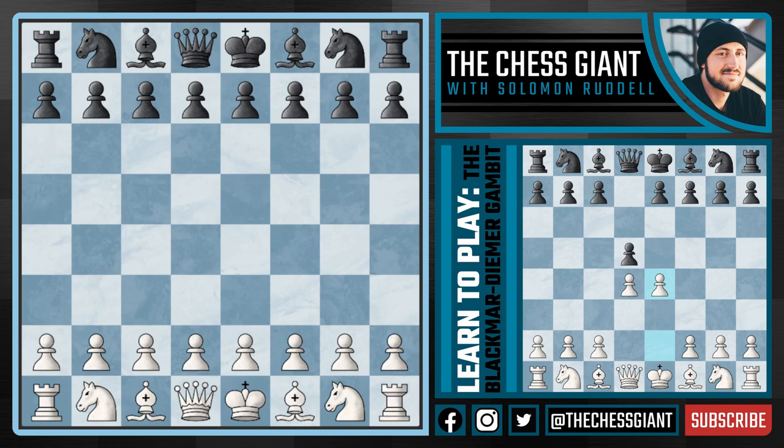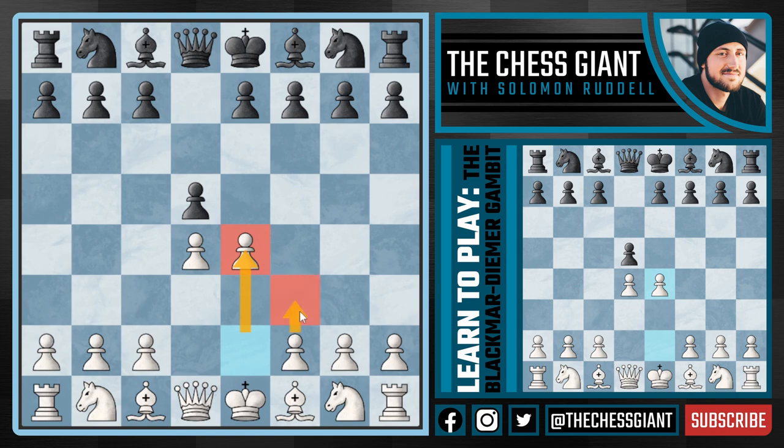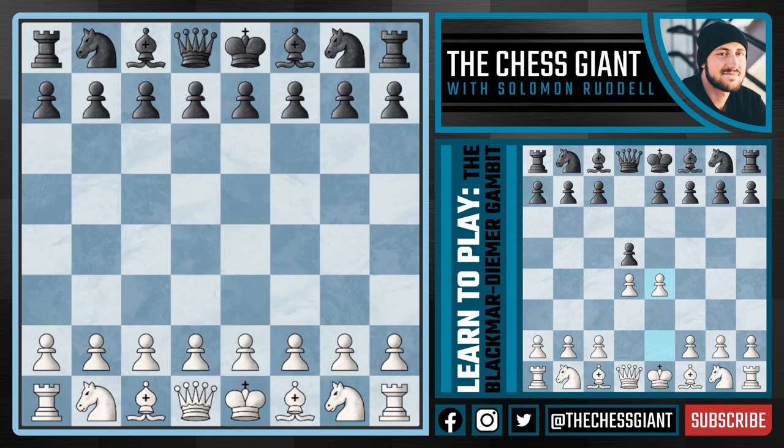This opening can actually be reached by both E4 and D4 players. Usually we reach the Blackmar-Diemer by playing D4 against D5, then responding with E4 — offering up our central pawn, later offering a second pawn, trying to break the game open and gaining an attacking edge. Yet again, this can also be reached by the E4 player against the Scandinavian Defense with D5, by playing the strange-looking move D4, which transposes into the Blackmar-Diemer Gambit.